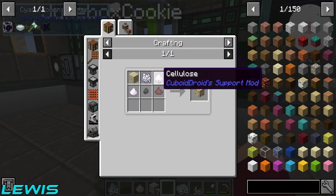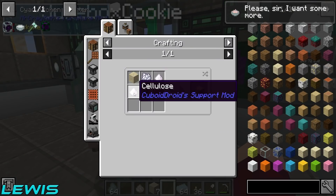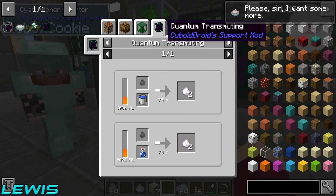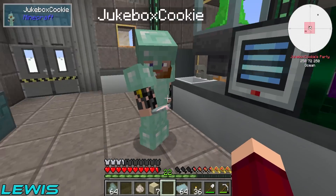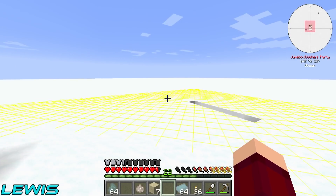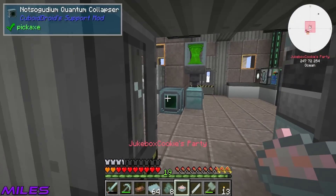We need bone meal, cellulose, and protein paste — so don't use all that protein paste. I feel like you just used all the protein paste. What do you mean all of it? It only made one. Well, we need to go on a run at night to get more protein poop.